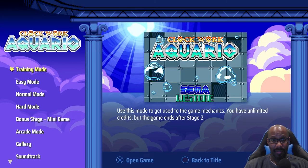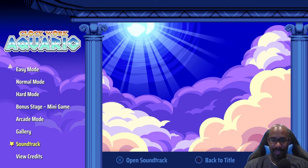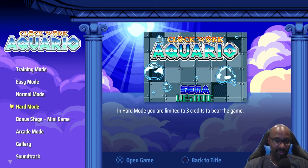Hey, it's Aaron from GameWithDeuce.com, checking out Clockwork Aquario on the PS5. I believe it's also been released for the Switch, and it's an Inin release. I've played a bunch of Cotton games and other things that all have sort of a similar UI, which is fine.